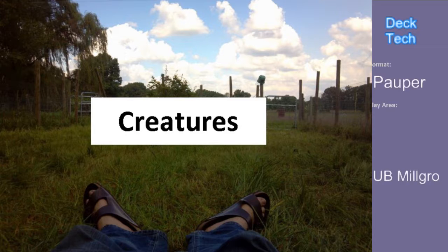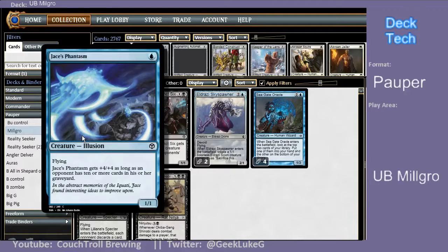Starting off with creatures. Got four Jace's Phantasm. He's a one mana, one-one. When an opponent has ten or more cards in their graveyard, he gets plus four, plus four. He also has flying. Good card when it can be activated.